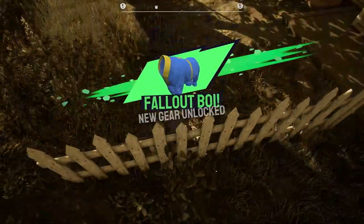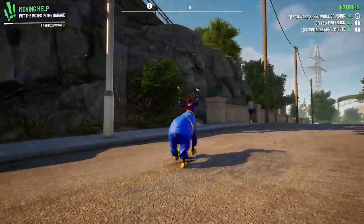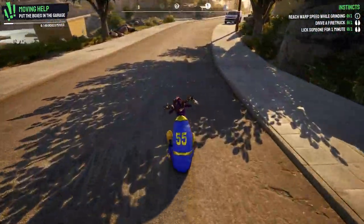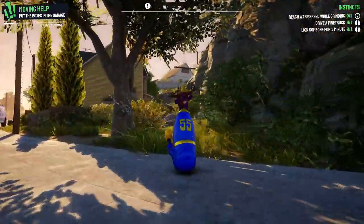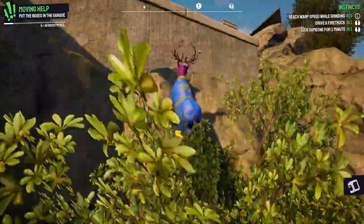This rewards us with the Fallout Boy gear, a vault jumpsuit with the number 55 on it. Oddly enough, and perhaps unbeknownst to the dev team at Coffee Stain North, Vault 55 has been mentioned in the Fallout lore before, but only in the now non-canon Fallout Bible.